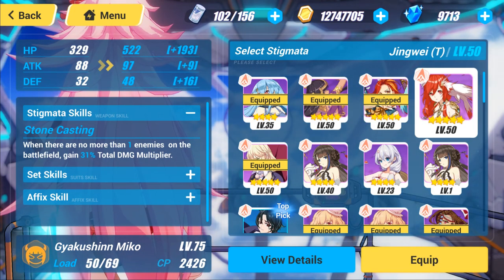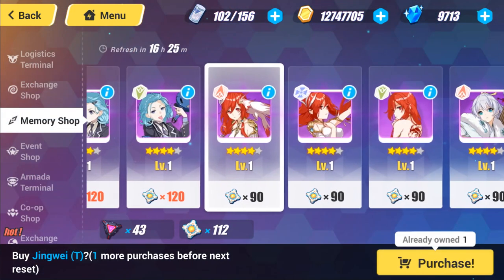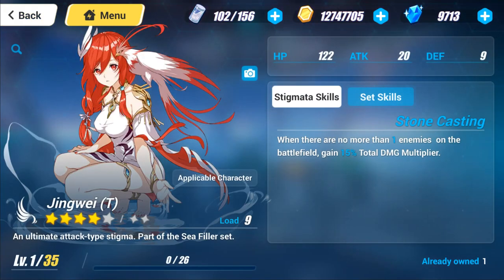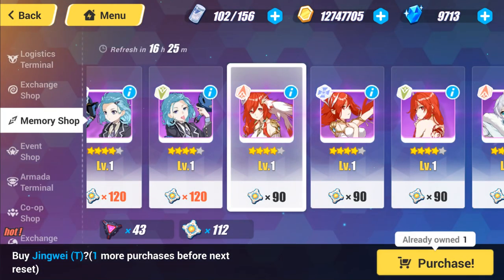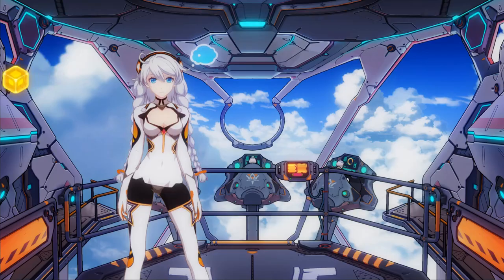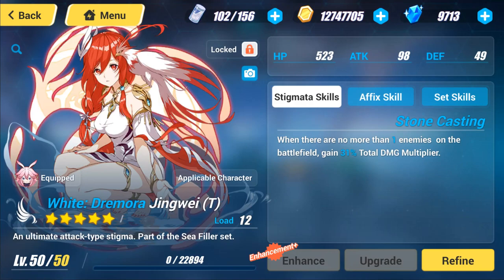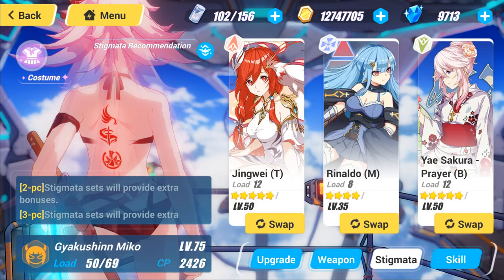In the top spot we had Jingwei, which you can actually get here for 90 Chicxul imaginary cores. It's not too expensive and it is a pretty good general stigmata as well — for Memorial Arena where there's only one enemy, and also in Kallen's case there's only going to be one enemy, so you get a 31% total damage multiplier. Pretty nice.